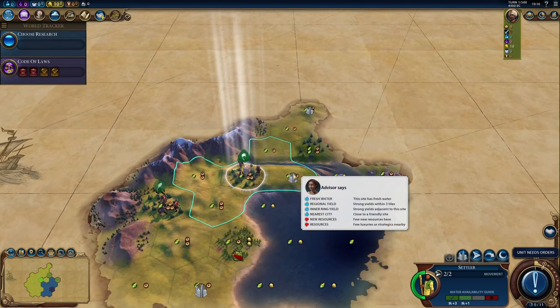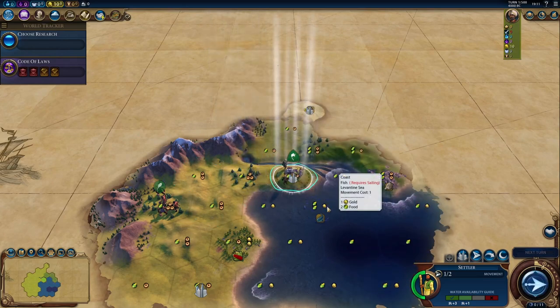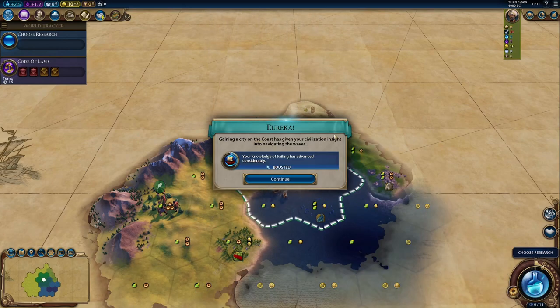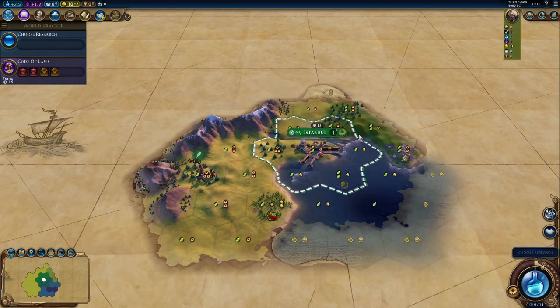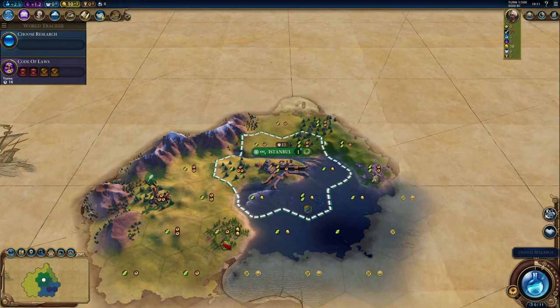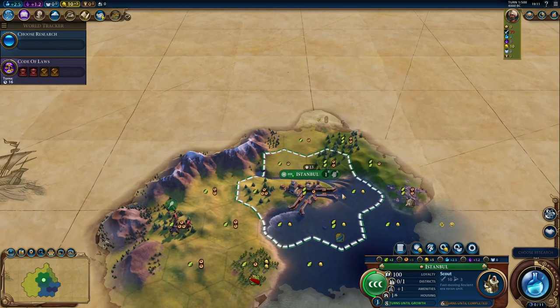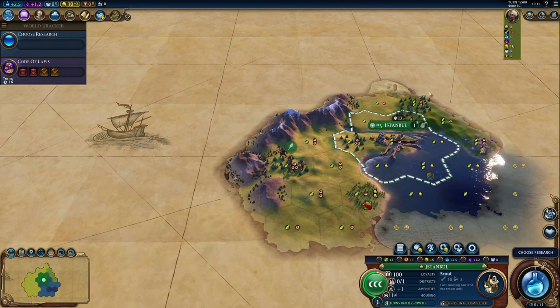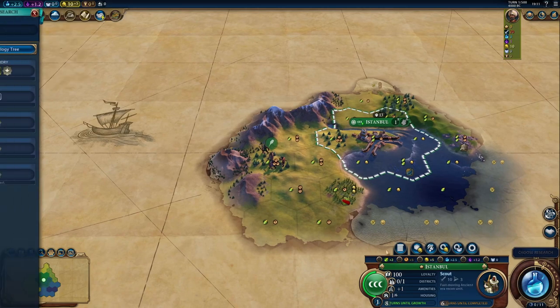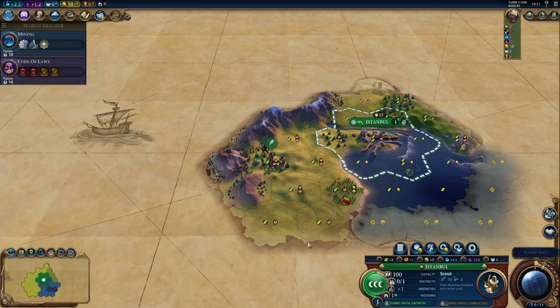I might actually move out and buy a tile, but it's going to be expensive. There looks like a coast nearby. At least there are chops — at least there are chops. There are woods. Not a single resource though — how weird is that? I think we're going to chop a lot here.